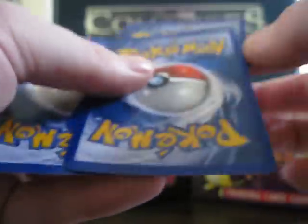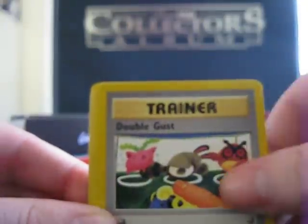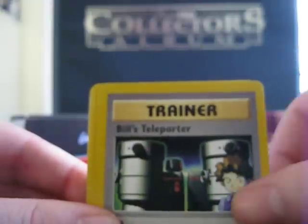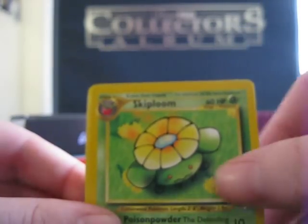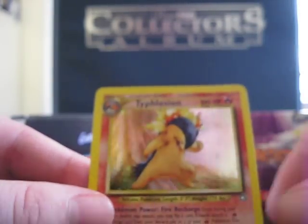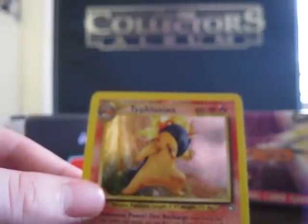All right, and my last pack of Neo Genesis — probably the last pack I'll open for a while because these things are so hard to find. Onix, Cyndaquil, Shuckle, Double Gust, Sunkern, Spinarak, Bill's Teleporter, Furret, Skiploom, Fire Energy, and my final rare — Typhlosion. Awesome, that's a nice card. Very cool.